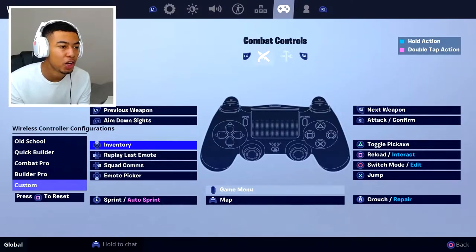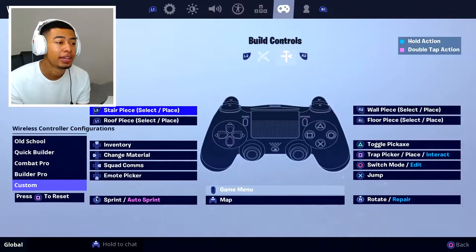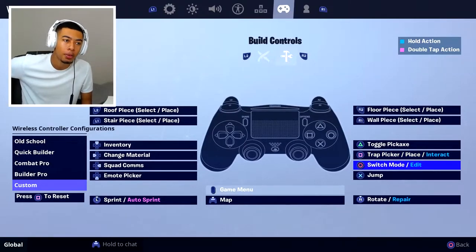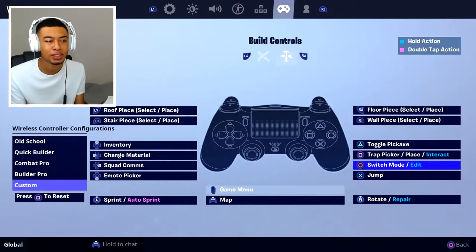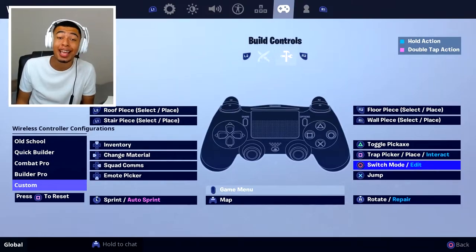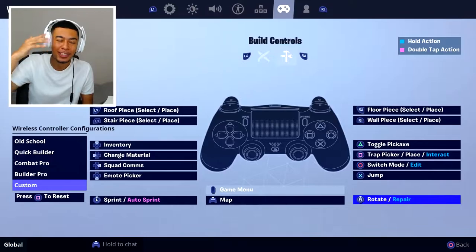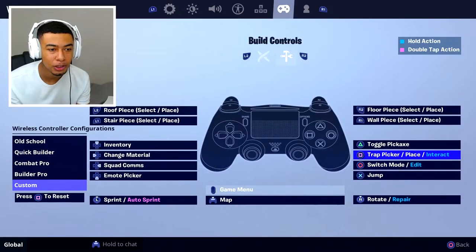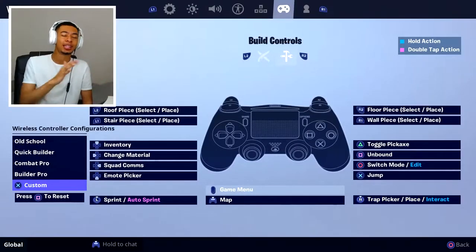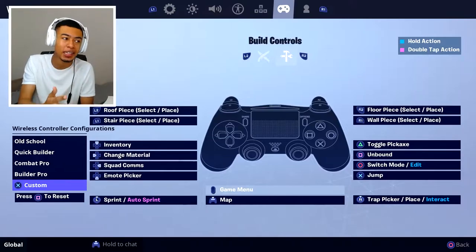I'll let you guys figure out the rest - inventory, D-pad, all that different stuff. You can change those if you want but none of them are really that important to me. When you go over to build controls this is where it switches a little bit. You have to switch those ones as well. One of my problems with builder pro was placing down traps - hitting square again was awkward to switch traps. And randomly in build fights my stairs would rotate because I'm pressing down the right analog stick too much, which would push me off completely and ruin me. So what I do is: trap picker which is square I move all the way down to rotate, and I switch the analog stick to that. Now let's hop into a game and use this new setting - trust me if you use this with builder pro you're unstoppable.